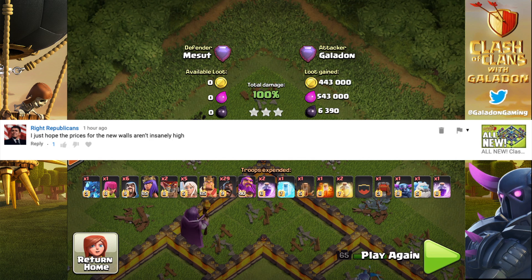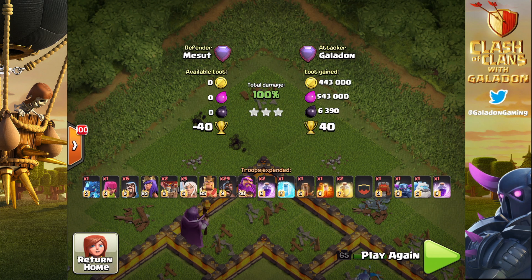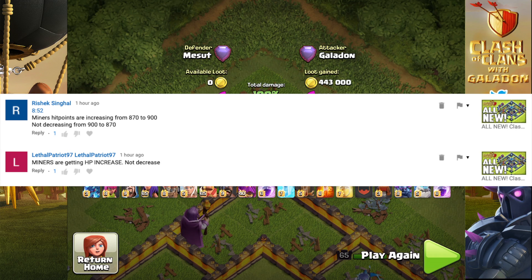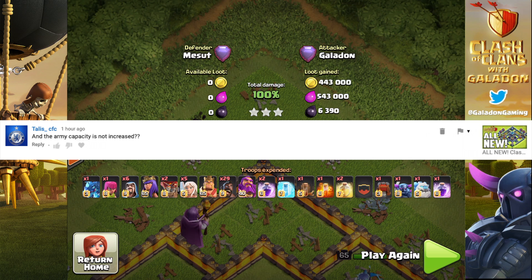I also forgot to mention the cost of the new walls. It's 6 million — and relatively speaking I don't think it's too bad. Remember, you can always get those gold pass discounts to bring that price down a bit. Also, only 100 walls are coming at the beginning of Town Hall 13, and more will unlock as TH13 matures. And yes, I did screw up — miners' hit points are being increased by 30%, not decreased. I'm excited about that, because next to hog riders I'm a big fan of miner attacks.